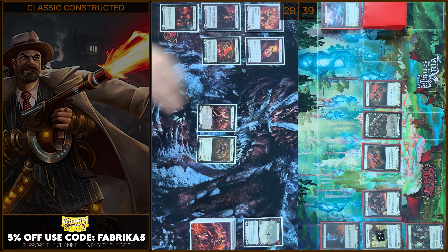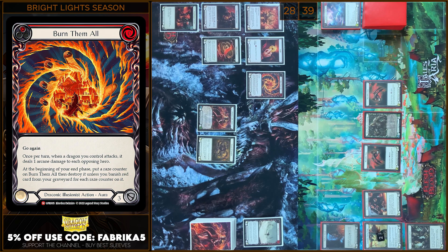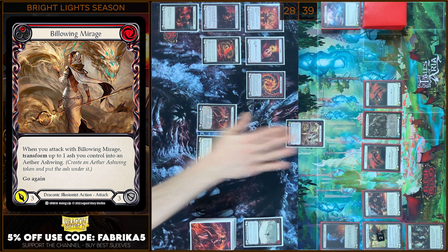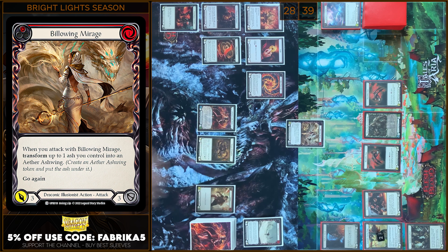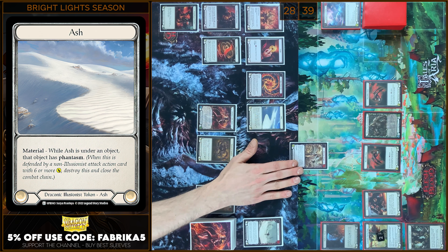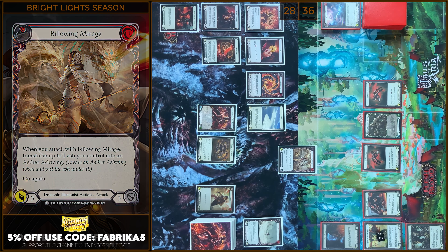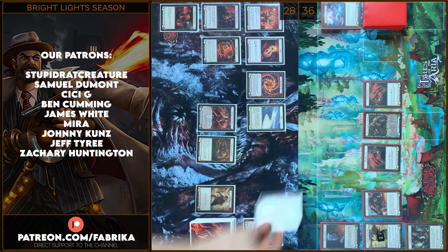Alright, I will start my turn with Burn Them All. I will play this card from my Arsenal. Next I will play Belowing Mirage. I'm gonna pay 1 and create an Ash Token. I will attack and will not transform my Ash Token into Aether Ashwing. Just 3 damage. No block, no reactions. Take 3. Let's close this Combat Chain.